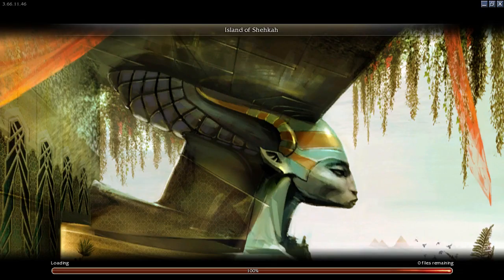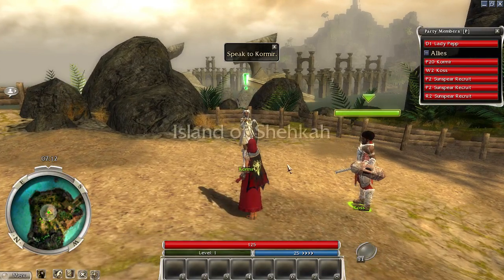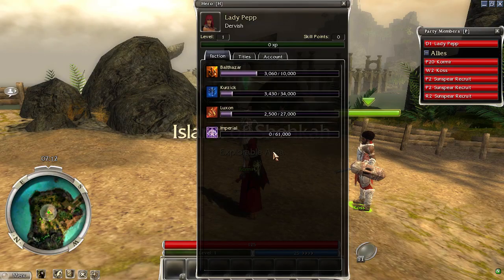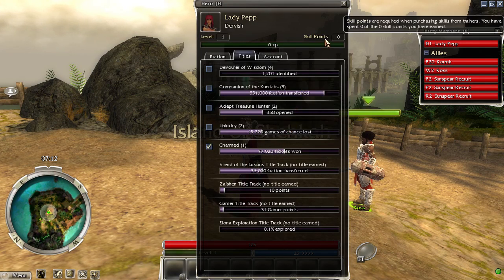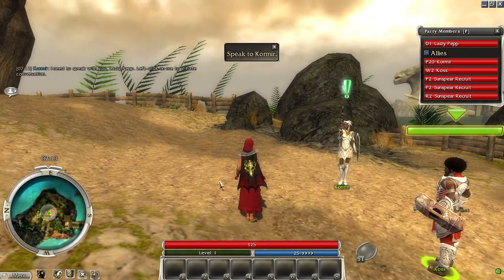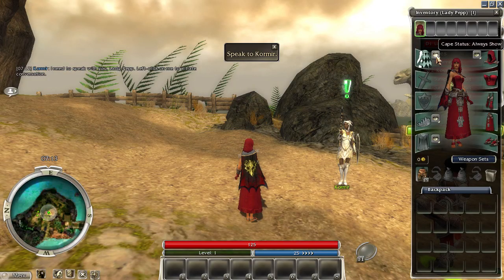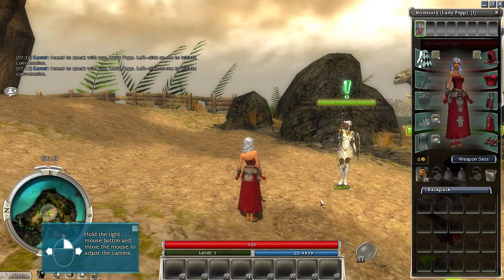Right, we'll skip the intro cutscene. And here we are in Guild Wars. Let's press H and select a title. She is, of course, charmed. Let's open the inventory, let's hide her hood, and let's hide her cape — not necessarily in the right order, but anyway.